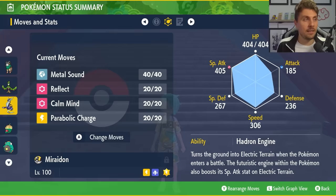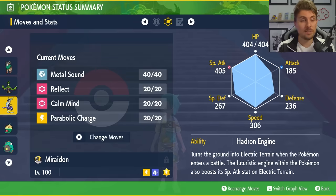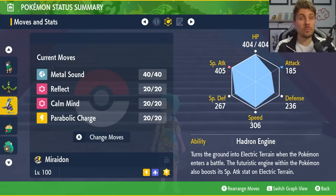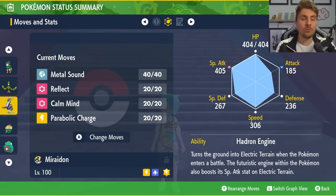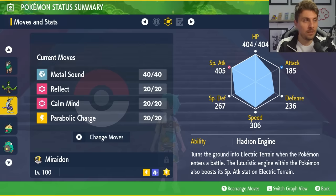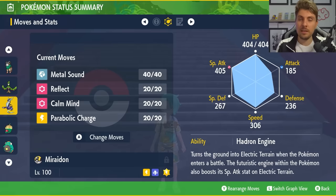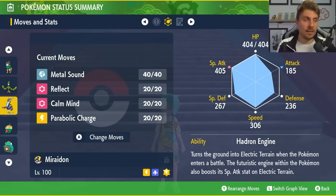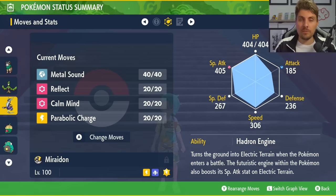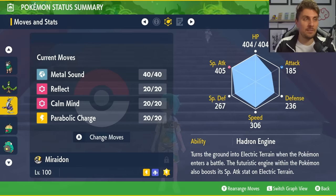The basic premise is to use Metal Sound to get the special defense down by two stages every time on the Hisuian Samurott — remember that won't work through the shield, so get it off before the shield goes up. Then Calm Mind boosts your special attack and special defense by one stage, increasing your damage output. Reflect gives a buffer against physical attacks so you stay on the field longer. Parabolic Charge is your main attacking option, boosted by the electric terrain from Hadron Engine, and it restores 50% of damage done, keeping you healthy and chipping away at Hisuian Samurott effectively.